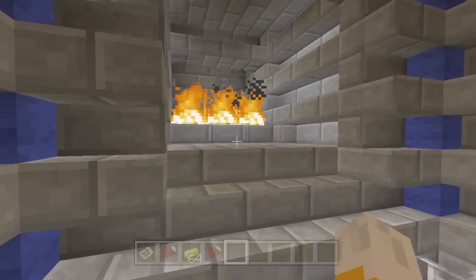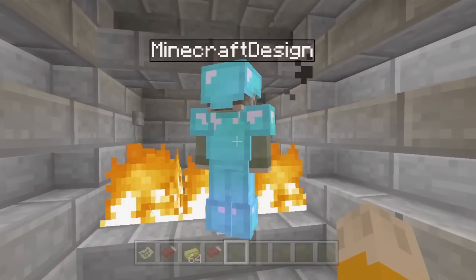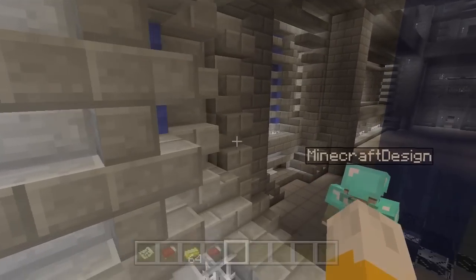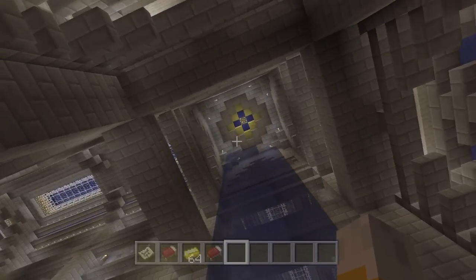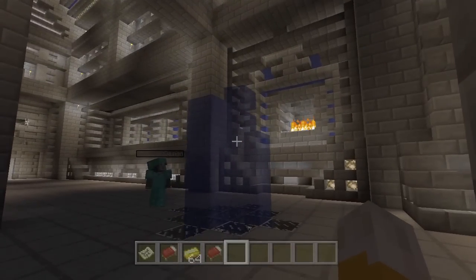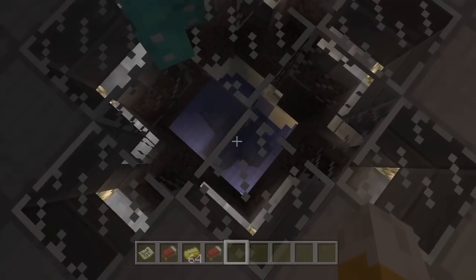Is there a secret bit through the fire? Whoa, what's going on here? He pressed a button! What did the button do? It turns the water on and off! That is so cool! That is so awesome!